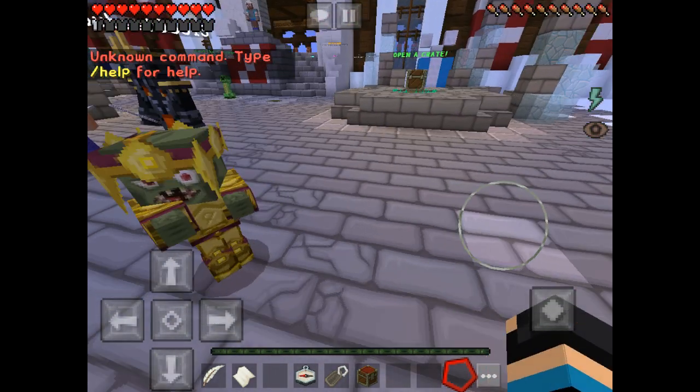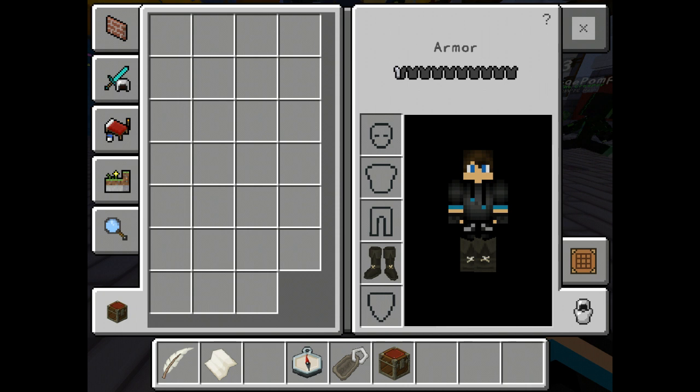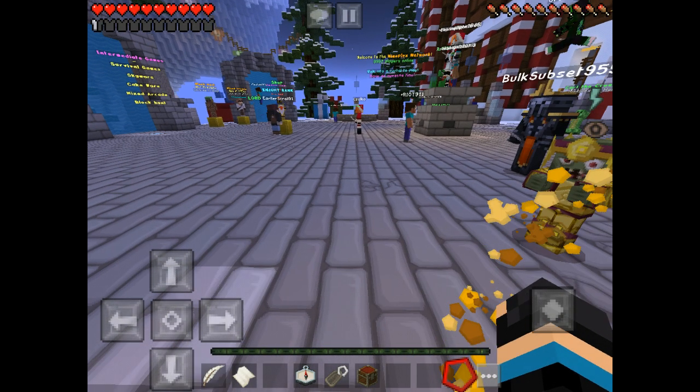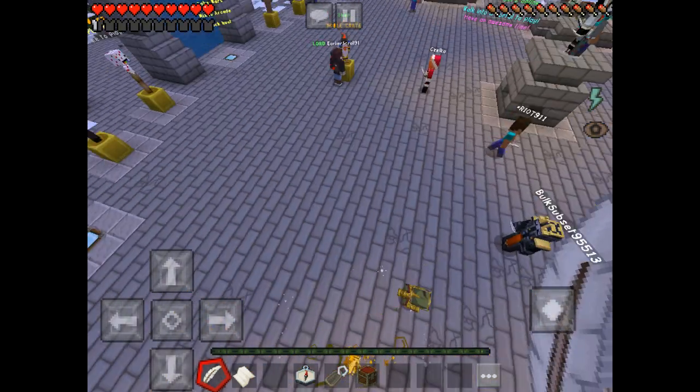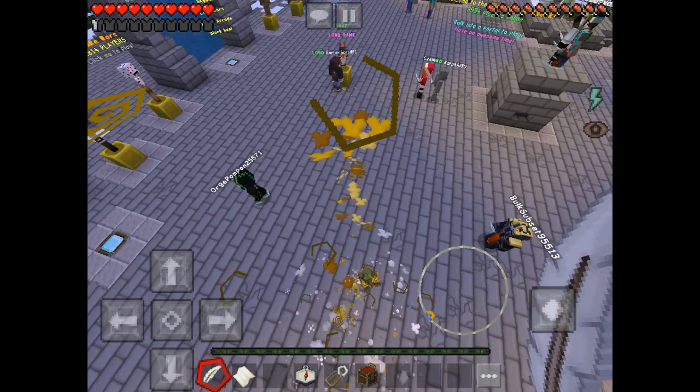Hey guys, as you can see I figured out how to activate my pet. I renamed him to Lord Zombie. And I activated my Royal Costume, my particles, and my Lordly Leaf. The particles are so cool though, especially in the texture pack I'm in.